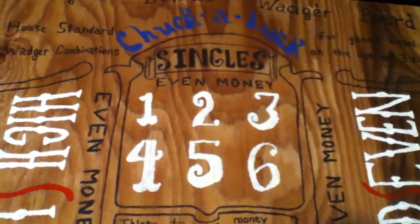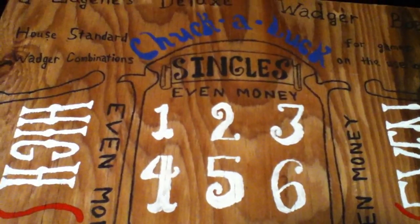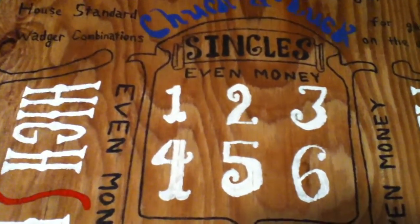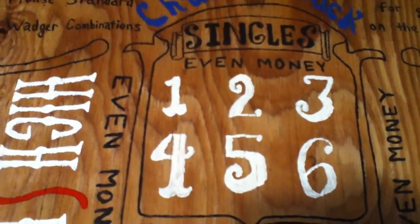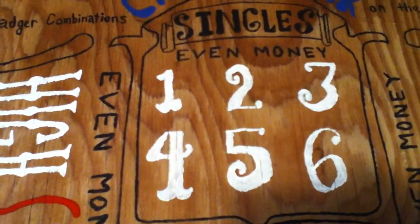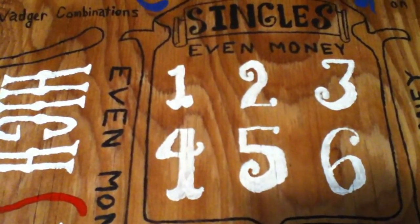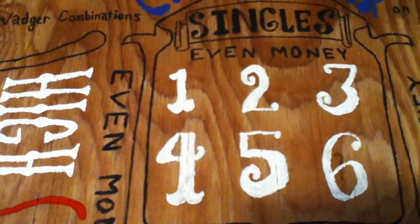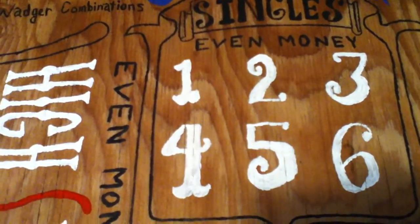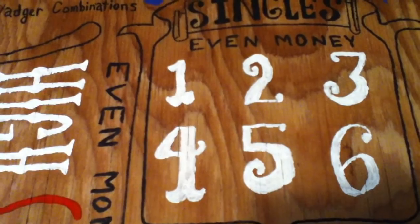The rules: the singles, or layouts, whatever you want to call them, they're even money or one-to-one. You would bet on one of the numbers. If one of the dice ended up with that number, you'd get paid out one-to-one. If two of the dice ended up with that number, you'd get two-to-one. And if three of the dice came up with that number, you'd get three-to-one, or it varies — some places are ten-to-one.